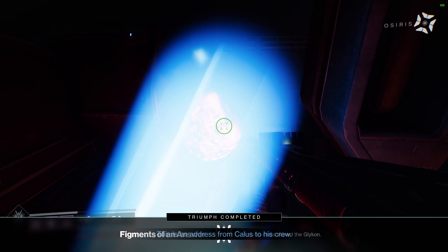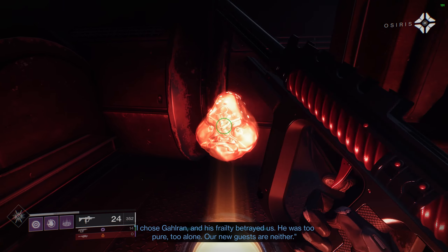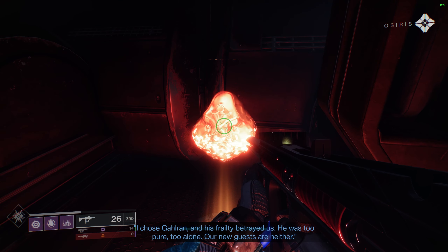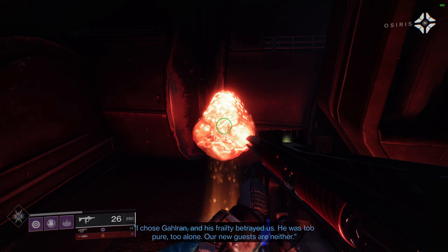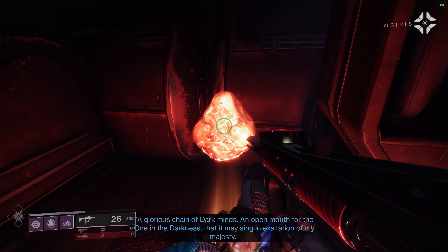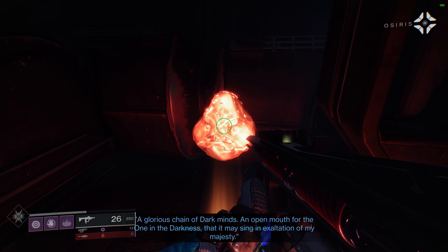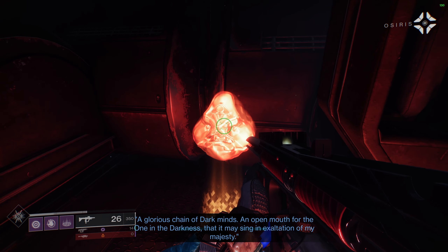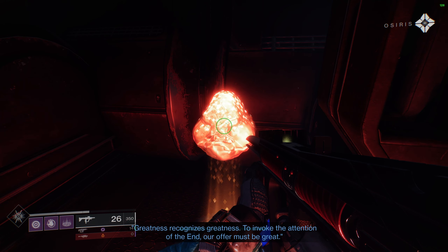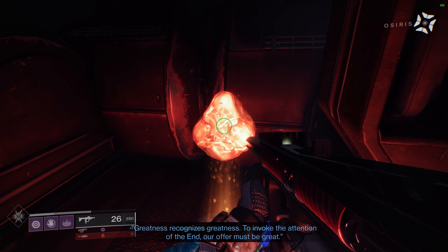This is an address from Kallus to his crew. I chose Galra and his frailty betrayed us. He was too pure, too alone. Our new guests are neither. A glorious chain of dark minds. An open mouth for the one in the darkness, that it may sing in exaltation of my majesty. Greatness recognizes greatness. To invoke the attention of the end, our offer must be great.